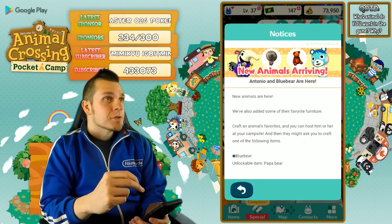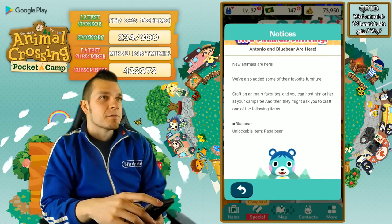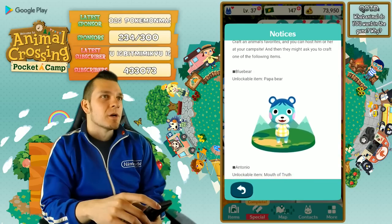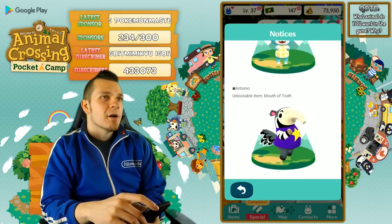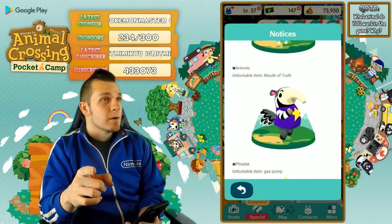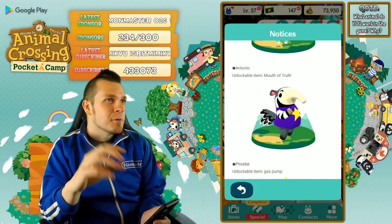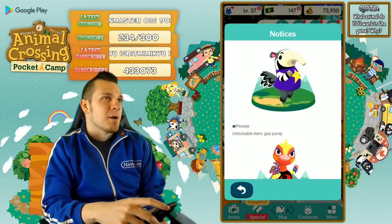New animals are here. They've added some of their favorite furniture crafts and animal favorites — you can host them at your campsite and they might ask you to craft certain items. Blue Bear has the Papa Bear and the Mouth of Truth. I'm very curious about the Mouth of Truth — does it make a sound effect when the mouth opens up? Let me know if you guys have Antonio maxed out already.